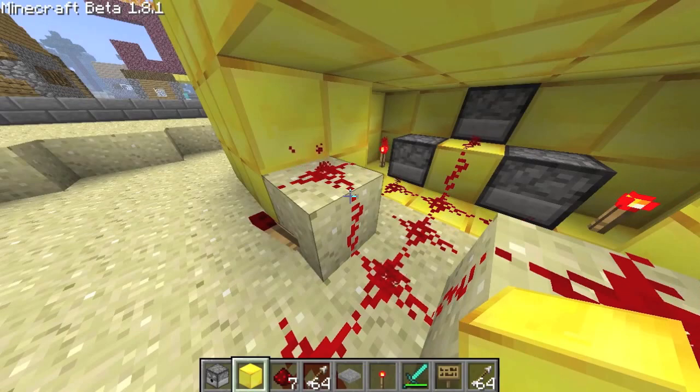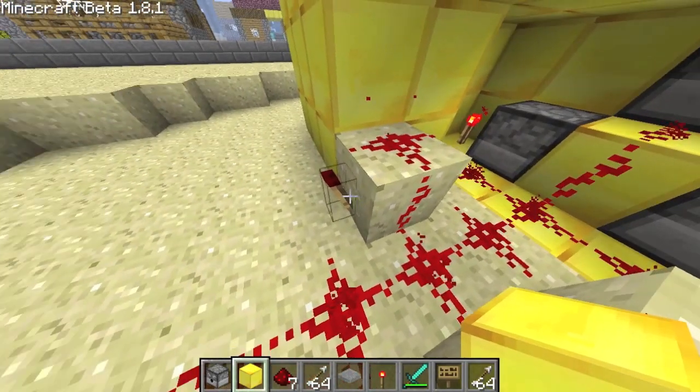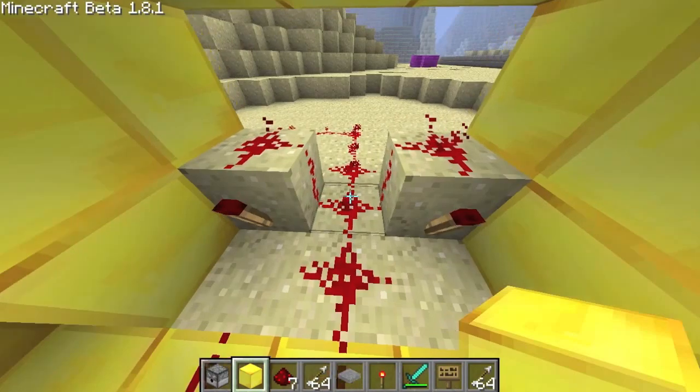Then two sandstones, or sand, or whatever they're called, with redstone torches on each side. Make that symmetrical.